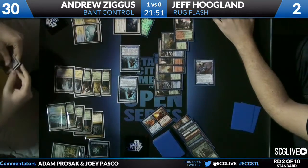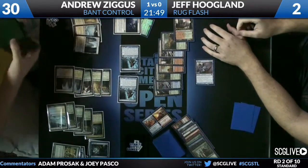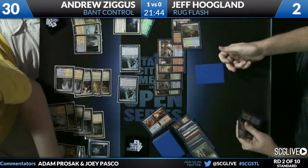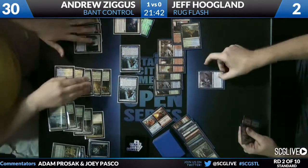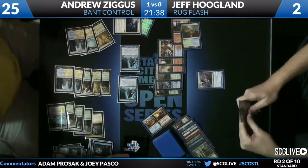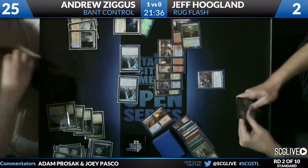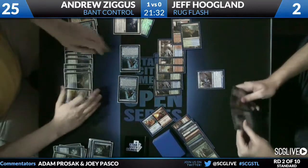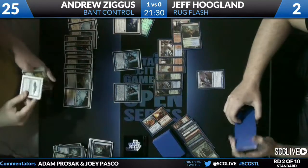Hoogland's turn. Looks like he's going to get in with the Aetherling for five — he pumped it once and then used its blink ability to basically give it vigilance. Aetherling is very reminiscent of an older card, Morphling, for those of you who weren't playing back during the late 90s.